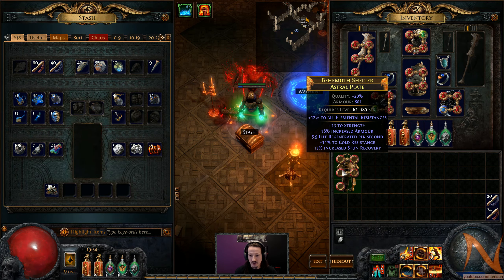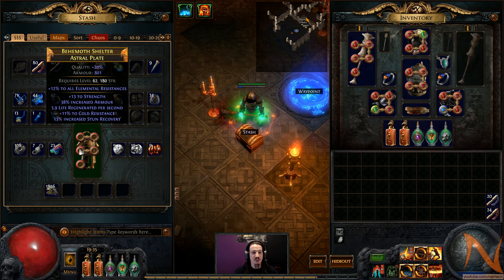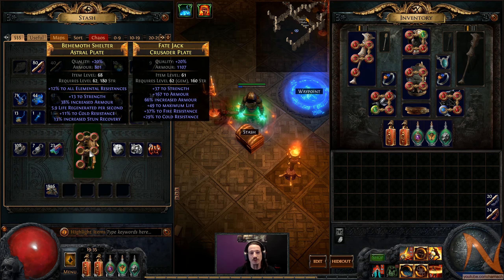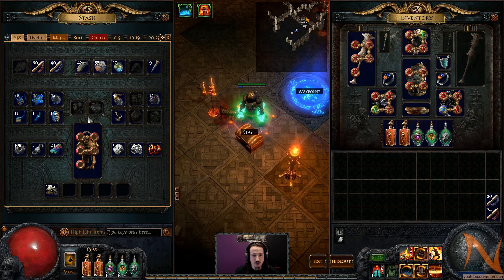You now have a slot in here that you can put an item into. The intention is that you can use it for your current crafting project. This is the astral plate I found last episode — I've been doing some work on it. I cleaned it, managed to roll 5 sockets in on it, 4-linked it. I rolled it as a rare, re-rolled it a couple times. It's still not as good as what I currently have, so I'll need more chaos to make something nice out of it. But this is nice, just to keep your current project in here.